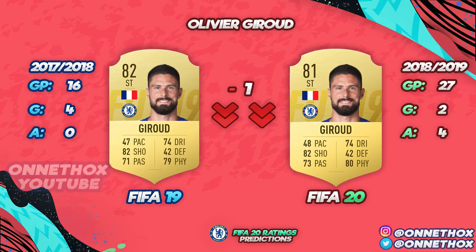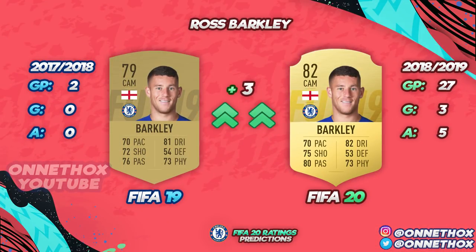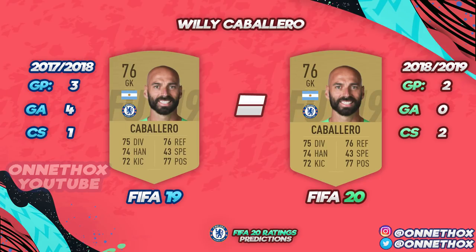Olivier Giroud — downgrade, more games but fewer goals than last season. Pedro — I gave an upgrade: twice as many goals in the same amount of games, and upgraded his shooting. Ross Barkley — way more goals and a lot more playtime, much more impact for Chelsea, plus three. Ruben Loftus-Cheek — more goals in the same amount of games and quite a few assists, upgraded his shooting significantly. Willian — kept the same rating, very consistent stats for a winger.